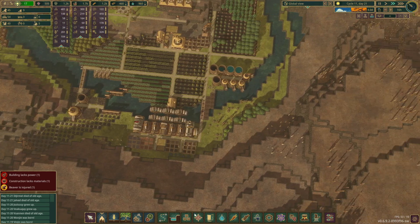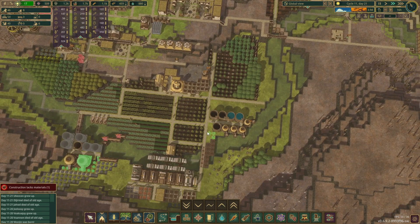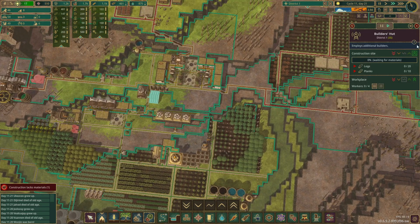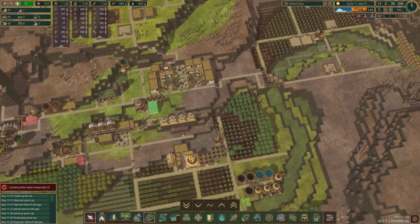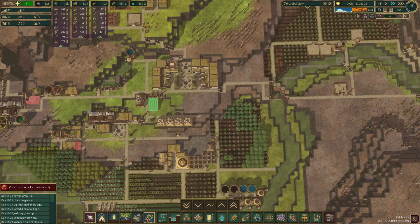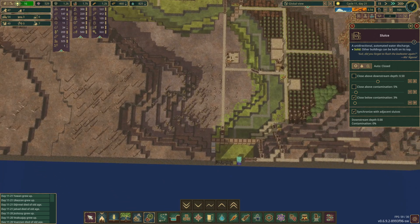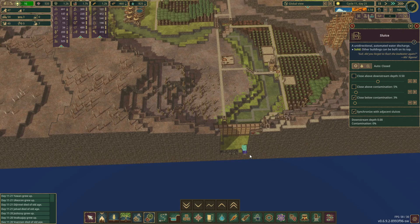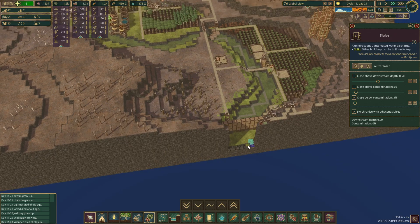Let's take a look and see what else we've got going on. They're picking up that — actually I should bump the priority on that as well. Right now we have 54 beavers, three empty beds, seven babies, and seven with no jobs — that's why I'm thinking we get that builder's hut up and running. Our sluice is in — woohoo! We are protected in the case of bad water, and since this is only one block high, if it rises too high it'll flow over that block as well.